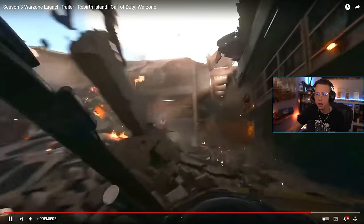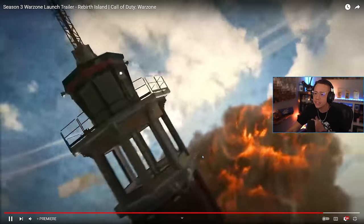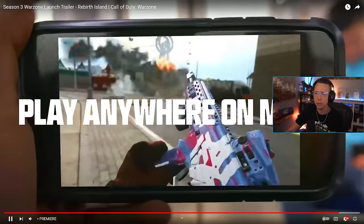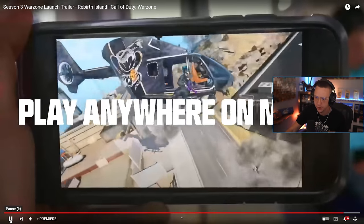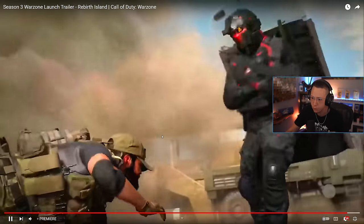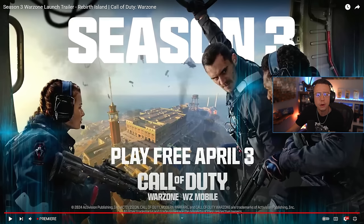Did the tower just fall? It definitely got hit by an airstrike. Is that something that can actually happen in game? There's no way, right? Warzone just got bigger. Play anywhere on mobile. Hold up — that is the tower smashed on the front of prison. Okay, so there are changes being made here. Is this dynamic map updates? Because on the infill it didn't fully seem like that was going to be the thing on the initial drop in, but that's definitely the lighthouse or the tower smashed into the front of prison and that whole building — they were just driving over it. Season 3, play for free on April 3rd, but the tower is up right here.